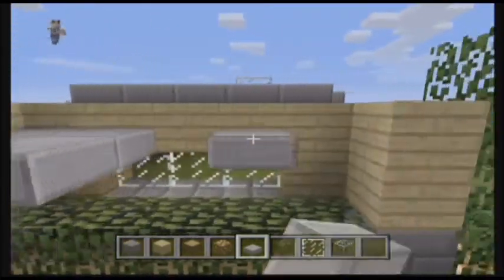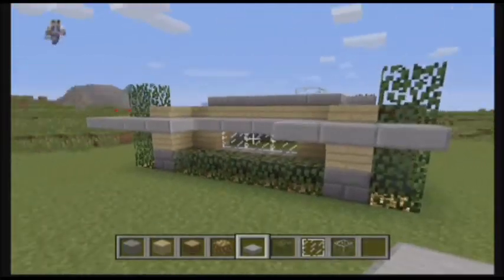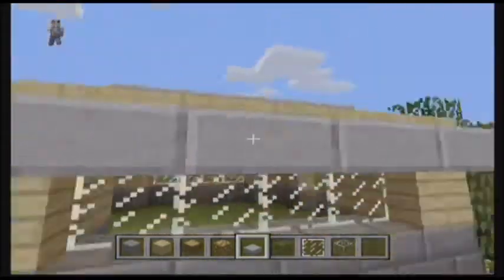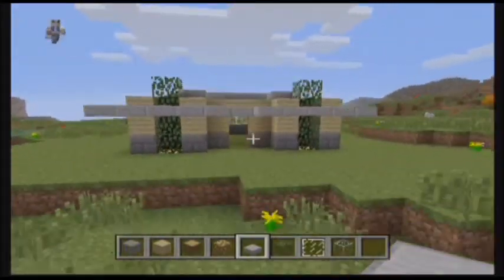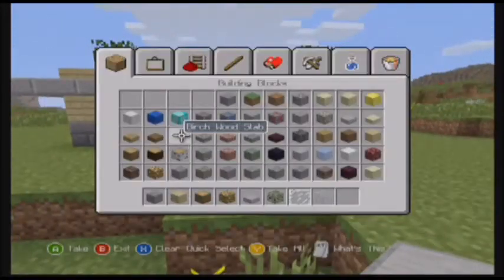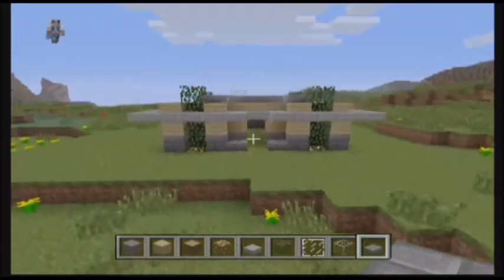We're going to make it two layers like that. Alright, I'm going to wrap this around and connect it — I missed a block right there. Alright, that's pretty much it for that — the outside is done. Actually, let's get stone brick slabs and add this. Yeah, that looks pretty nice — I like that.